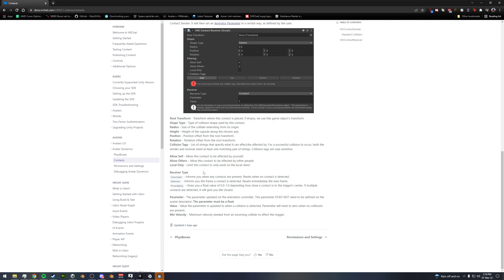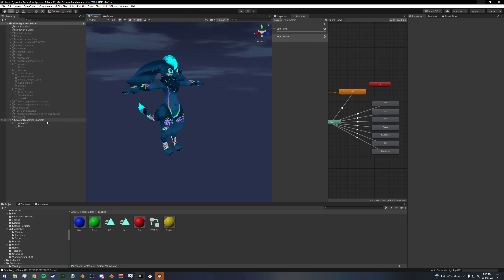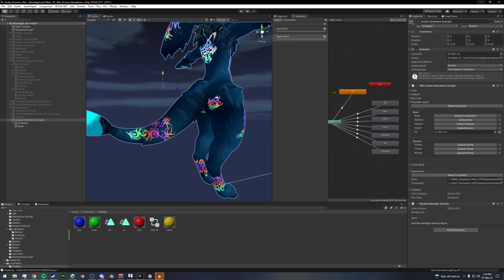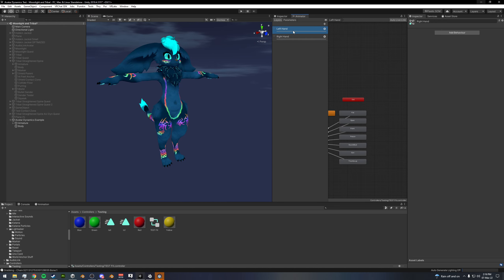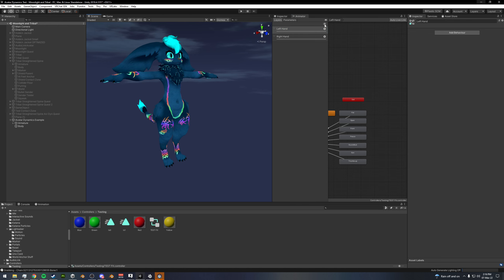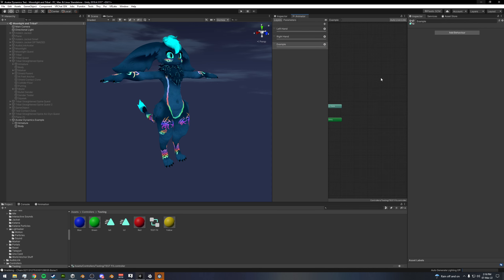I want to give you an example between the constant, the on enter, and the proximity receivers so you can see how they interact with senders and receivers. I went ahead and stripped down my avatar to where it just has the PhysBones on it and nothing else. What we're going to do is make a layer here that is going to be an example layer.